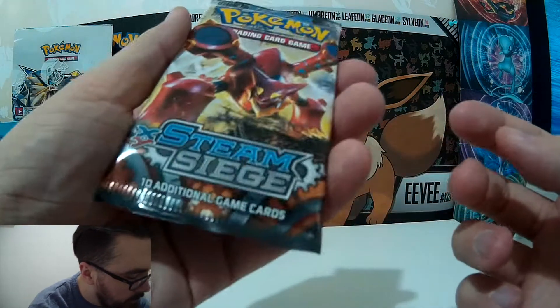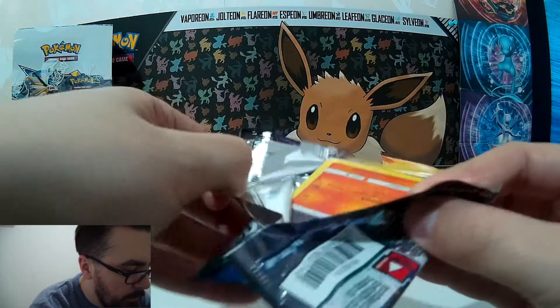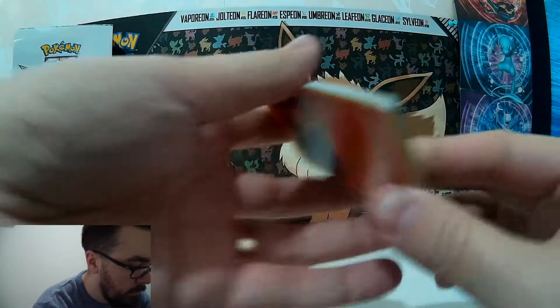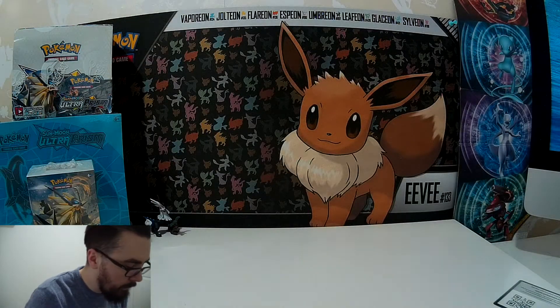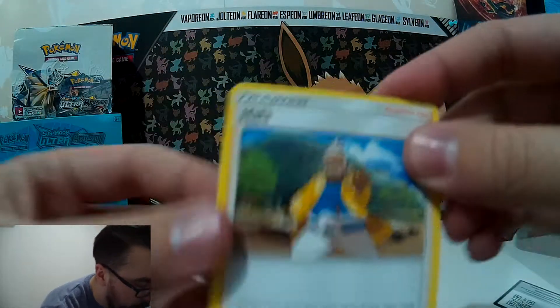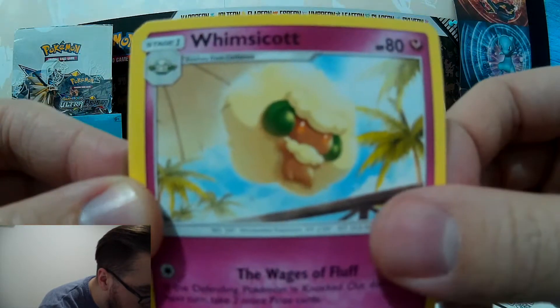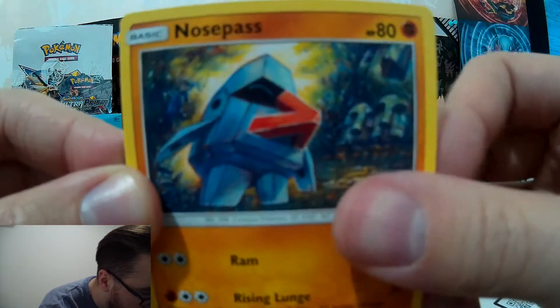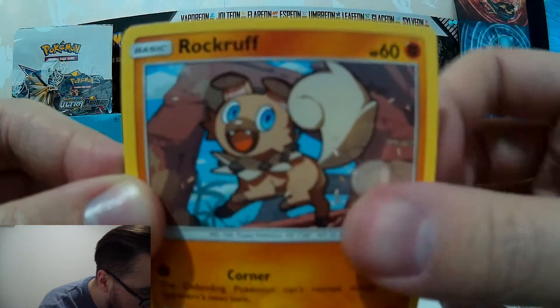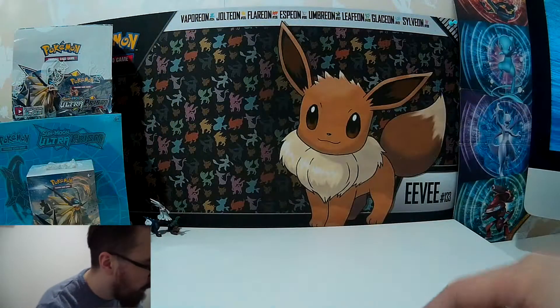Next up, I'll go for a Sun and Moon Guardians Rising pack — so we're not just opening two of the same back to back. Guardians Rising has been one of my favorite sets to open so far. Code card, once again upside down. Three to the front and our energy card is Water. First up here we have Hala, Marin, Whimsicott, Salandit, Nosepass, Talonflame, Rockruff, a little Comfey — a nice little illustrated art card there. Slowbro for the reverse, and the last card: Solgaleo — regular rare.